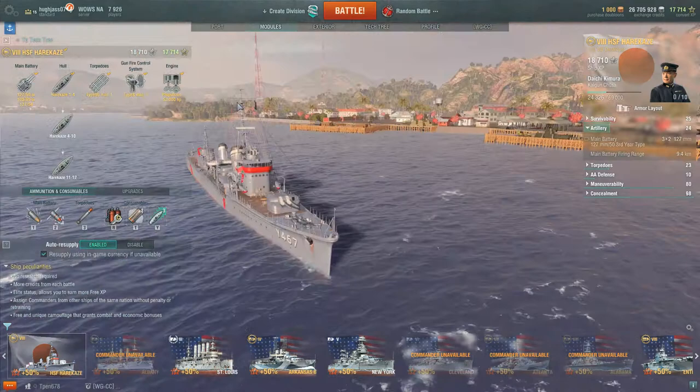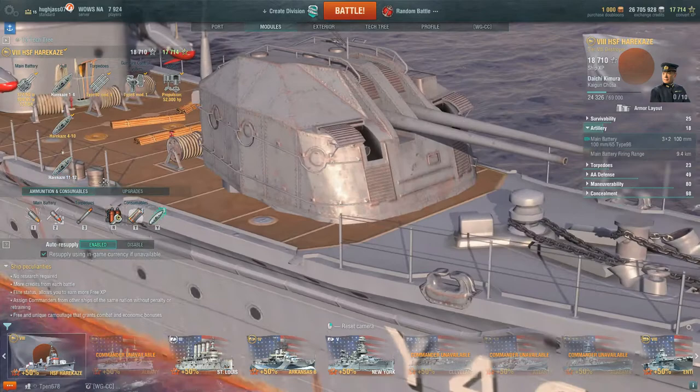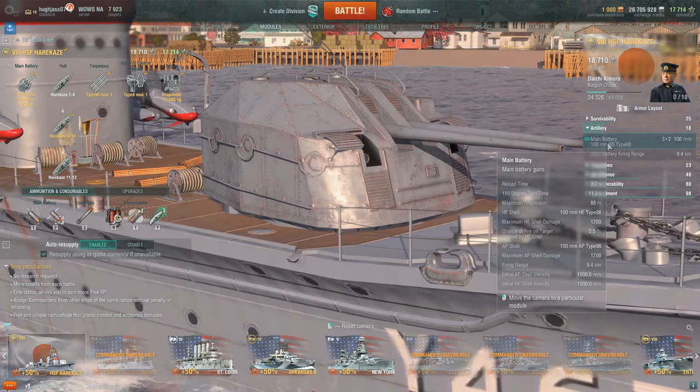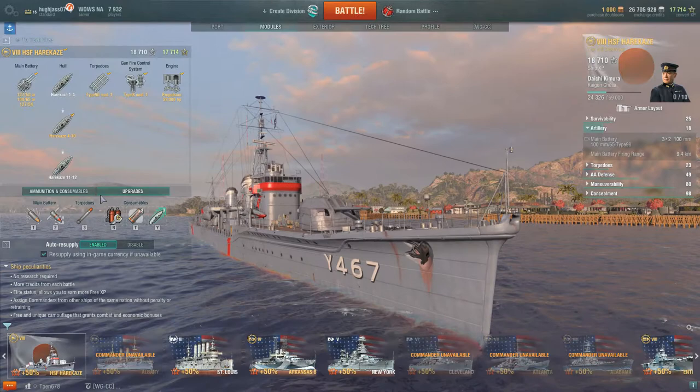Moving on to the second possible hull configuration, you will now have mounted a dual mount turret with 100mm dual purpose guns. These jump your AA rating up to 49, giving Harakaze the potential to be a fairly respectable AA platform if you choose the right commander skills. It is important to note that these 100mm main guns have the same surface firing range of 9.4 km as the initial hull's dual 127mm guns, but reload in less than half the time, rotate almost two thirds quicker, and have a faster initial shell velocity of 1000 meters per second — but they do less damage per shell than the 127mm guns.